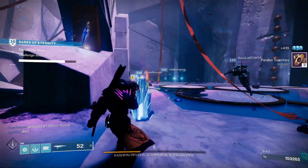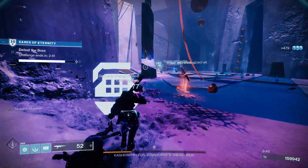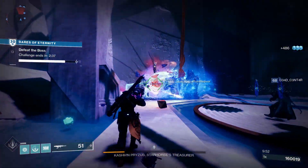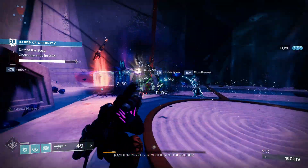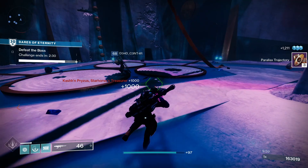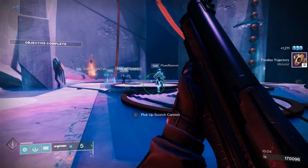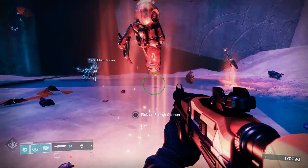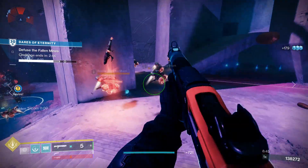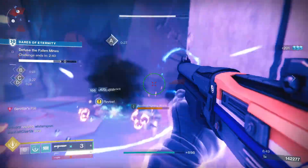For the PvE god roll, rifle barrel, assault mag, perpetual motion, and golden tricorn would be really good. Rifle barrel increases range and decreases handling speed. Assault mag increases stability and rounds per minute. Perpetual motion is a new perk — you gain bonus stability, handling, and reload speed while the wielder is in motion. Golden tricorn grants bonus damage on final blows, and while the buff is active, grenade or melee kills of the same damage type greatly increase the damage and duration.